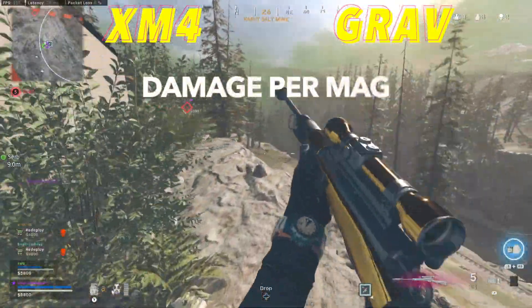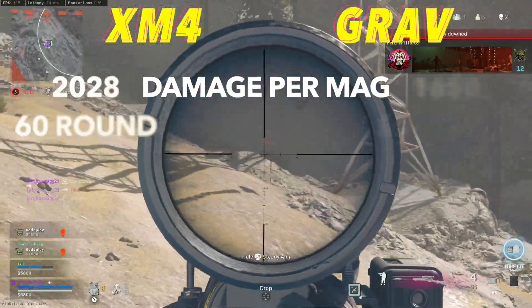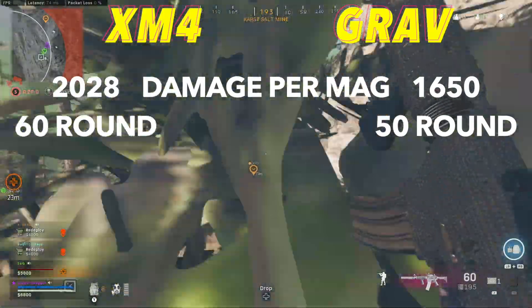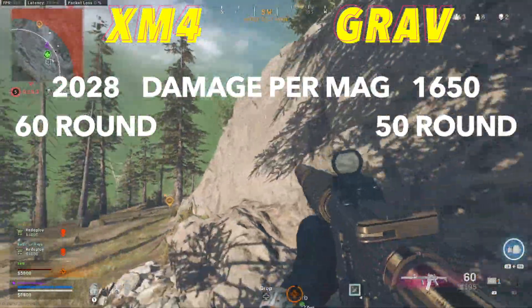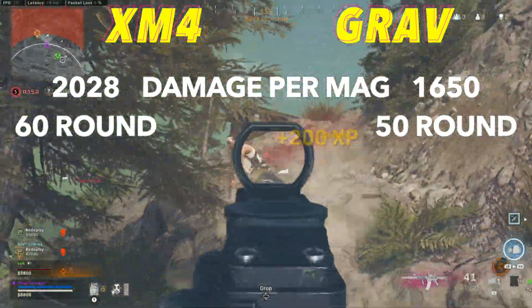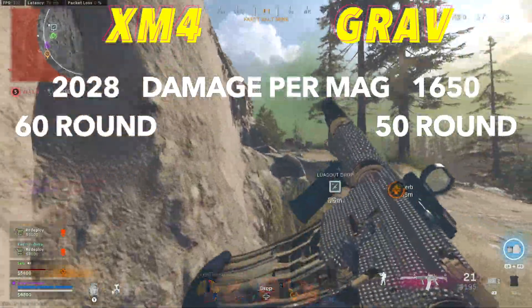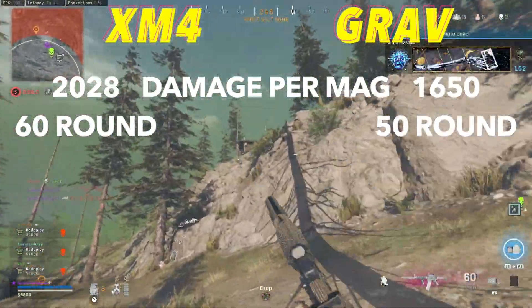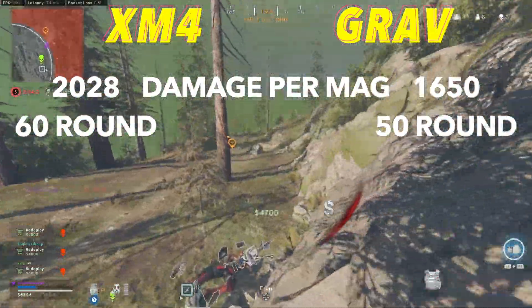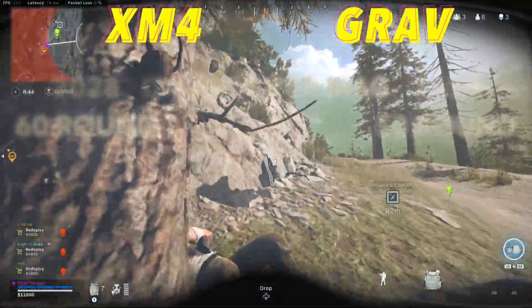Taking a look at damage per mag, the XM4 will come out ahead if we use the 60-round mag with a 2028 to 1650 advantage. The Grav will win if we only use a 45-round mag on the XM4. You have to remember that the 60-round mag will hurt ADS speed, which isn't good for a weapon we want to use at close range — this stat is more important the bigger the mode, most influential in quads. It's even more crucial on a sniper support weapon because you don't have a backup option up close if you run out of ammo. The good news is the XM4 has plenty of damage with the 60-round mag, and the Grav is decent with the 50-round.